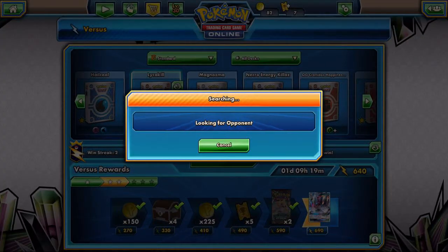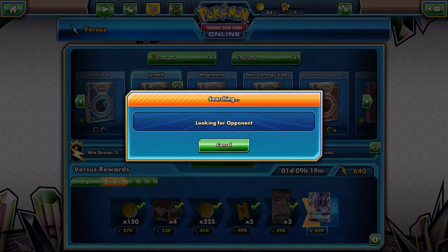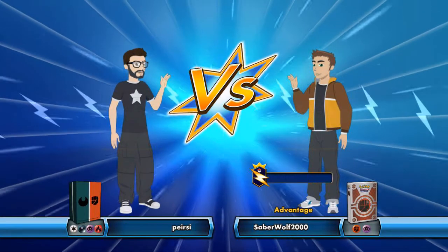What's poppin' everybody, this is SaberWolfN4 with a Supporter Comparison. Haven't done one of these in a while. I'm gonna be comparing Cynthia and N today. I'm actually surprised I haven't made this Supporter Comparison video with these two cards ages ago. Pretty much the strongest all-general-purpose Shuffle and Draw Supporters, Cynthia and N.